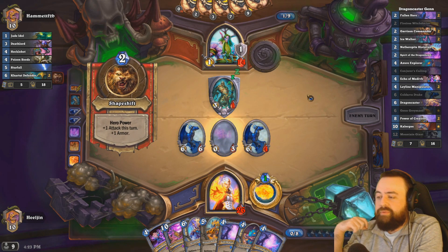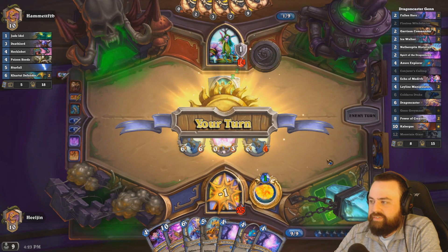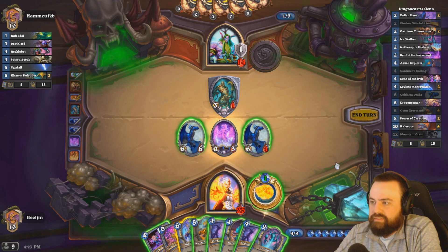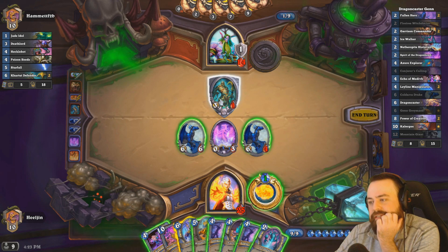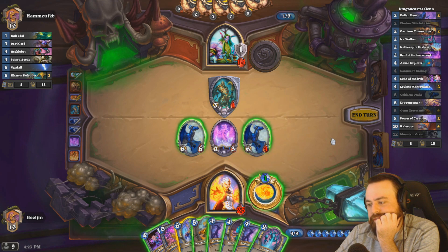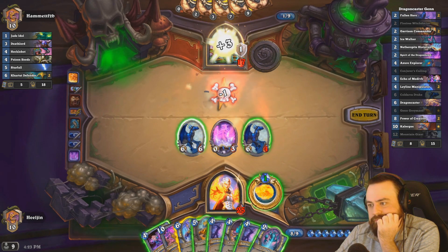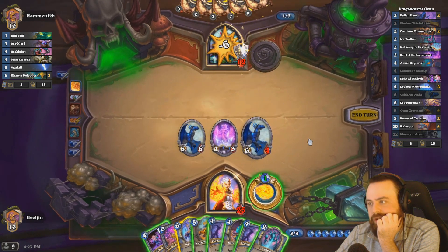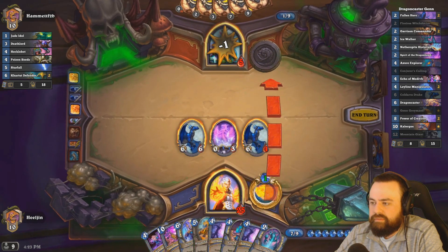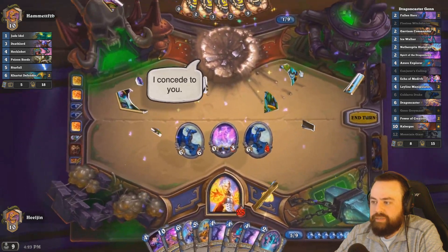Do we win here? We definitely win with Fallen Hero. With Fallen Hero I could just hit him in the face seven times. We've got Ice Walker. We might still win — he gains four, and then we have eight plus... It's very close. Oh, it's way lethal. It's way lethal. It's not close. I thought we were going to be short, but apparently not.